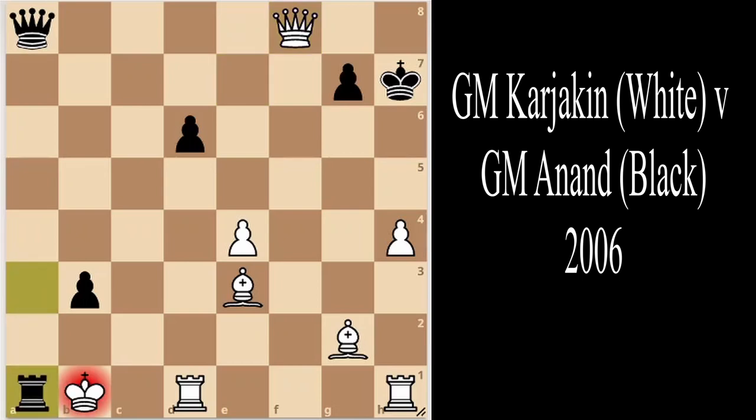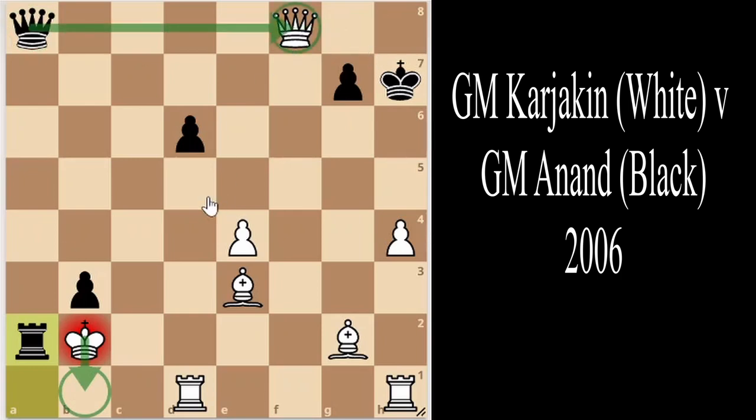However, rather than playing queen takes f8 immediately, Grandmaster Anand plays rook to a1. We see king to b2 and rook to a2. The idea is that if the king moves back to b1, Anand will take the queen and the rook is now on a2 rather than a3 — a slight change but one important enough to win the game rather than having an equal position.